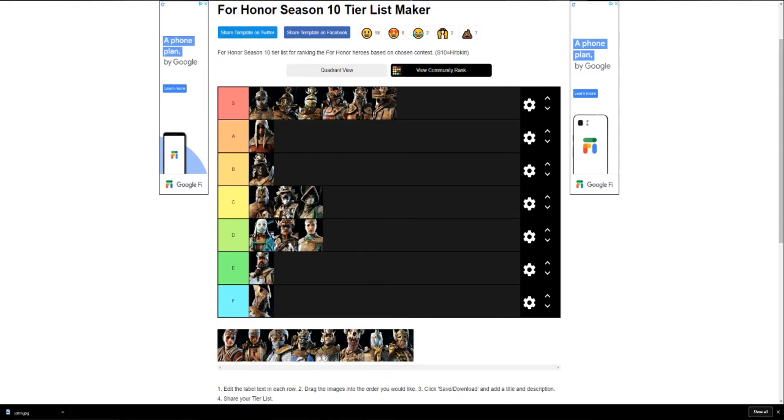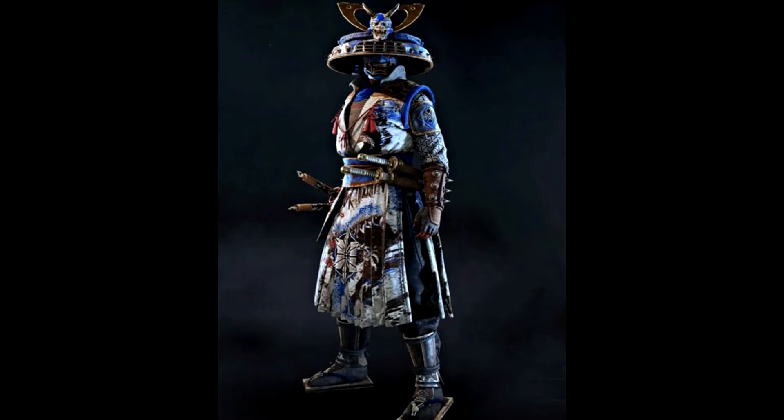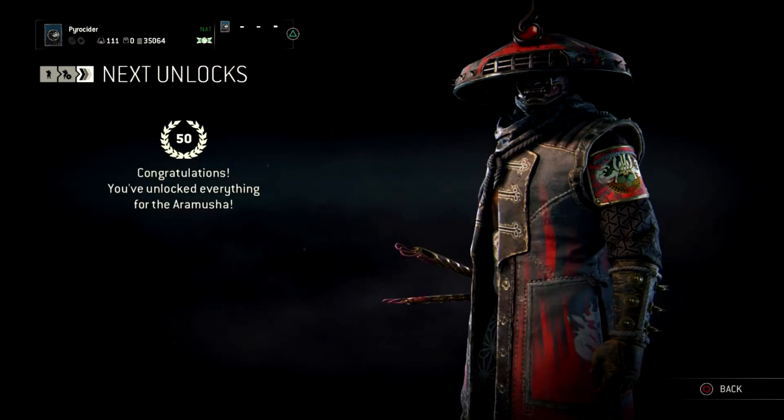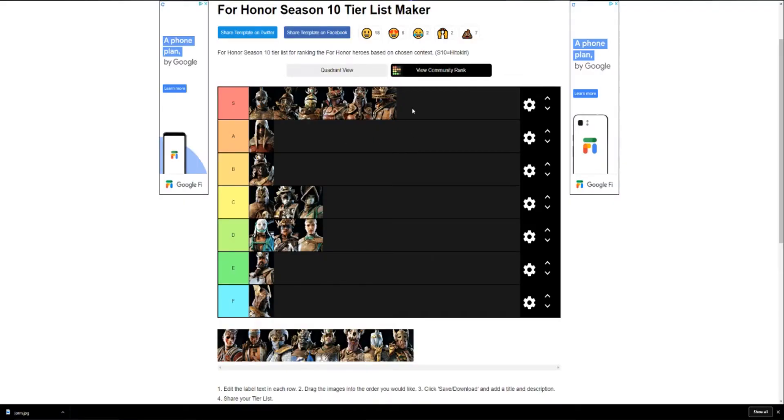Aramusha — putting him any lower than A or S tier would be an injustice. His character design, the way he cocks his head down, the open shirt, the tattoos — Aramusha looks so fucking dope. His sprint animation with the two swords looks so cool. They did an amazing job on Aramusha and he's definitely one of my favorites.